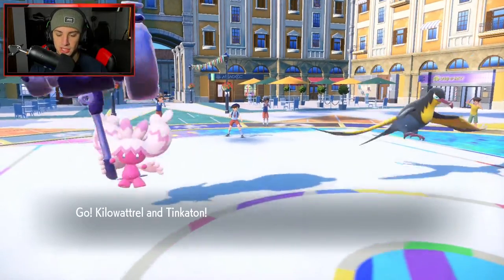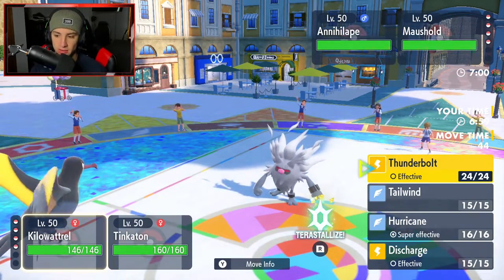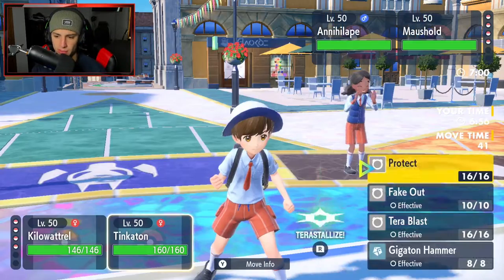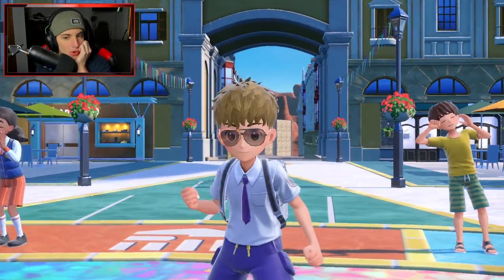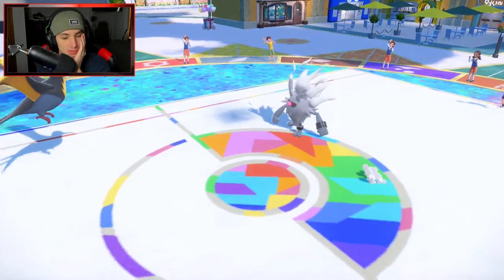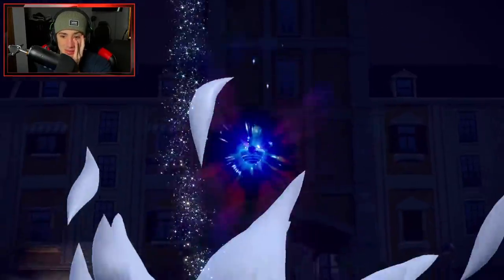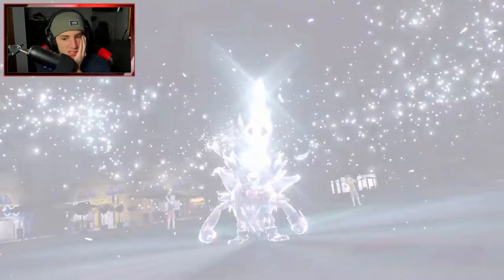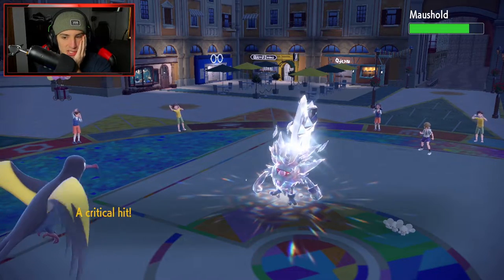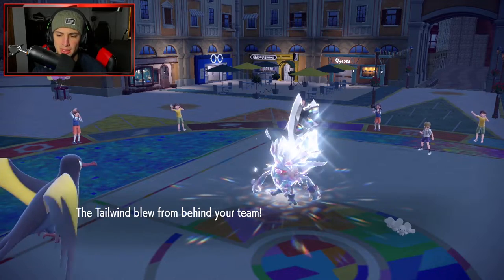Moushold and Annihilape comp comes out — we've got Kilowattrel and Tinkaton. I can Fake Out that thing and set up a Tailwind. Wind Power is going to charge us here from the hit. I'll Fake Out and go into Tailwind. I wonder if Annihilape is going to Bulk Up — kind of hoping it goes for a punch move straight into Tinkaton. He Terastallizes into Ghost — don't do me like that! It's going Straight Steel type. The Fake Out is going to come out and we're clapping some damage on Moushold. Hopefully it doesn't have Covert Cloak.